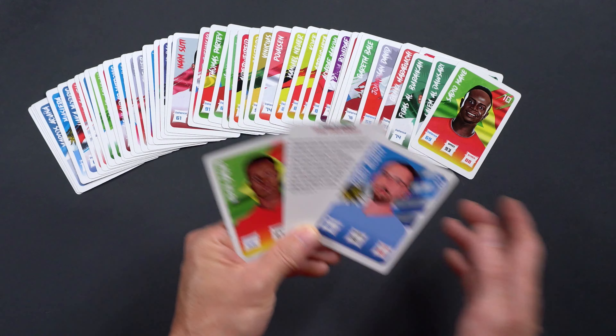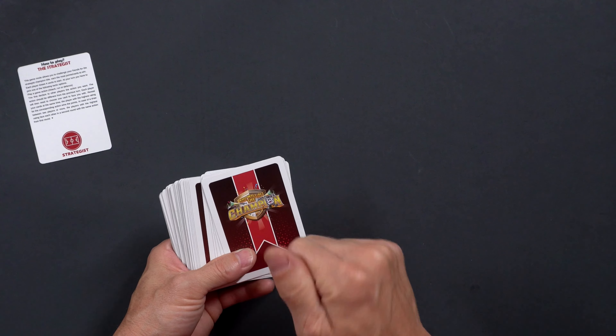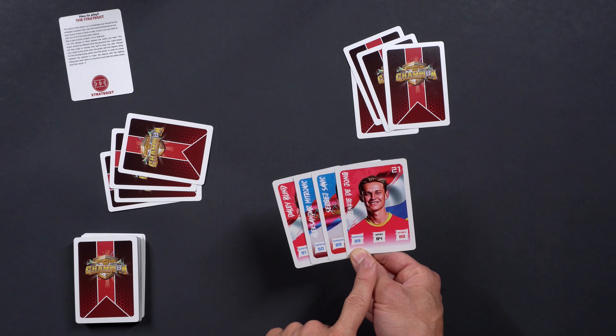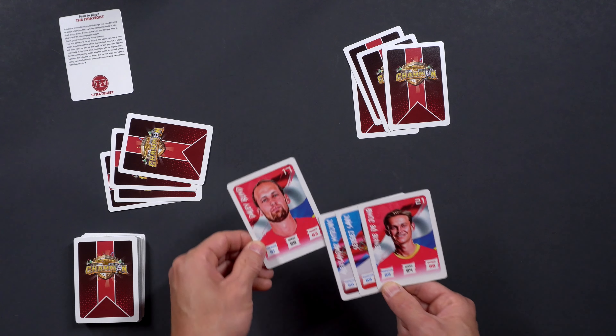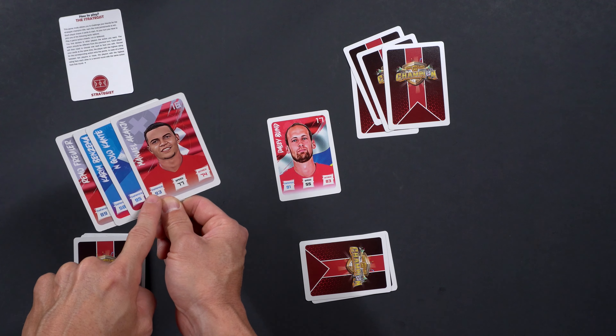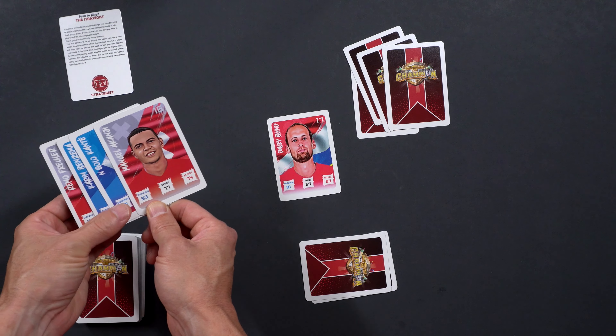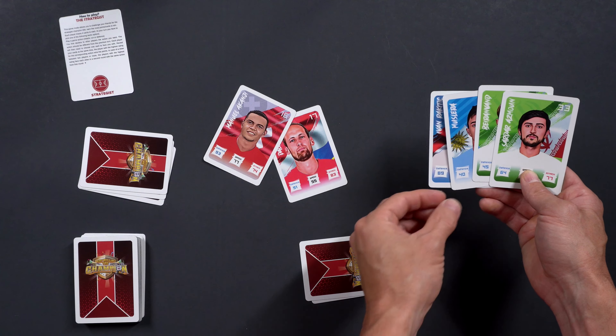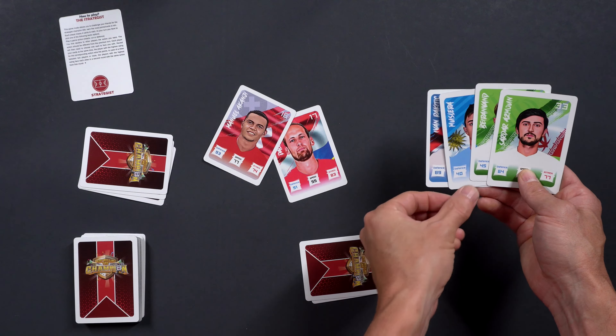Let's check out the first match. Let's say it's a three-man game — each person is going to start with four cards. At the beginning of this round, I get to choose what we're playing for, and I want to play a game of defense, so I'm going to lay down my strongest defender. Player two has two strong defenders, but do they play the strongest or one down? I would play one down. Player three doesn't have any that can eclipse these two, so I'm going to play the weakest link. Since player two had the strongest player, he wins the hand and gets to keep all the cards.